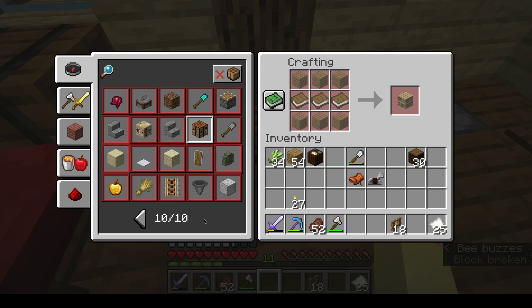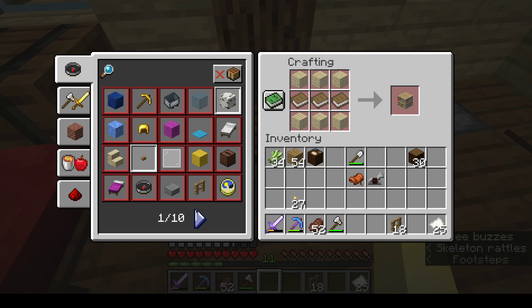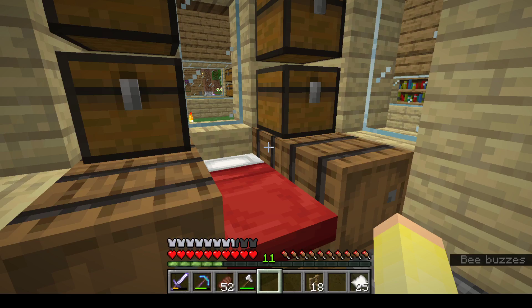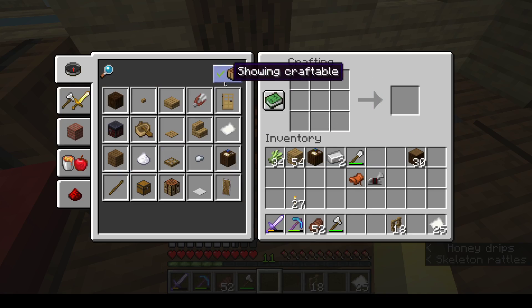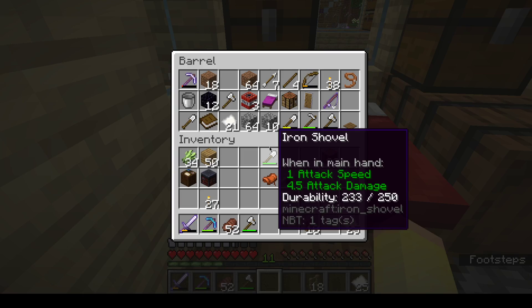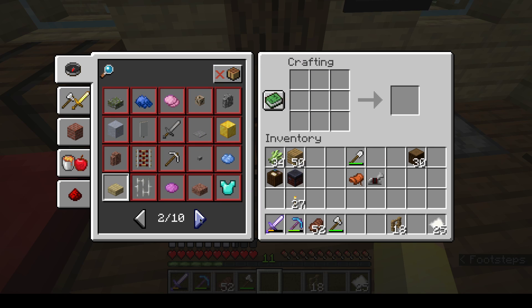I do need the books. What else can I make? A smithing table — definitely, we'll do that. Alright, here we have a couple of jobs. Now let's see what else we can do.